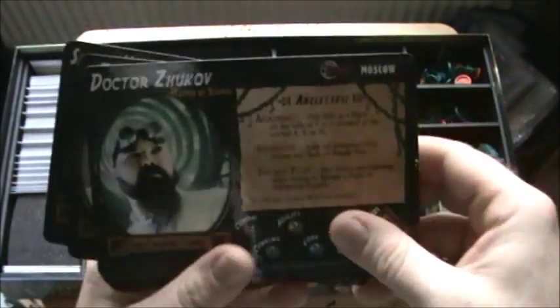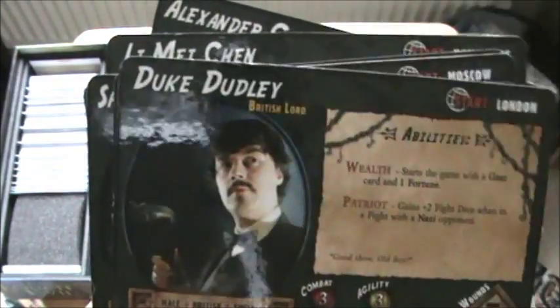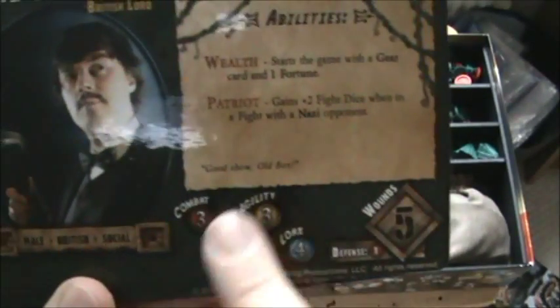Then we've got the hero character sheets. With Flying Frog, from what I've seen, they tend to use their own actors or members of staff — I don't know who they are, but they're very nicely done: thick card, very nice quality, that plastic-coated stuff. You get details of your hero — where they start on the board, their abilities, their attributes, and how many wounds they've got.